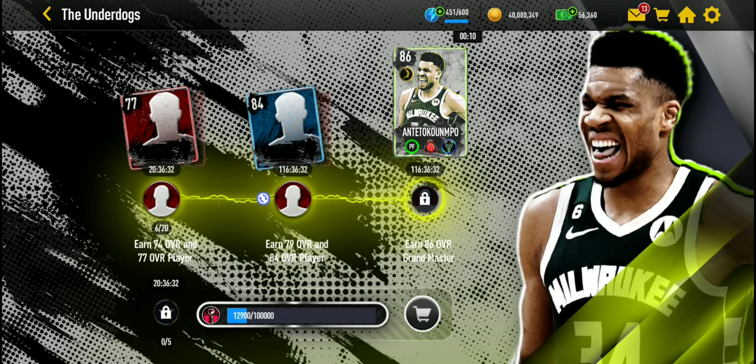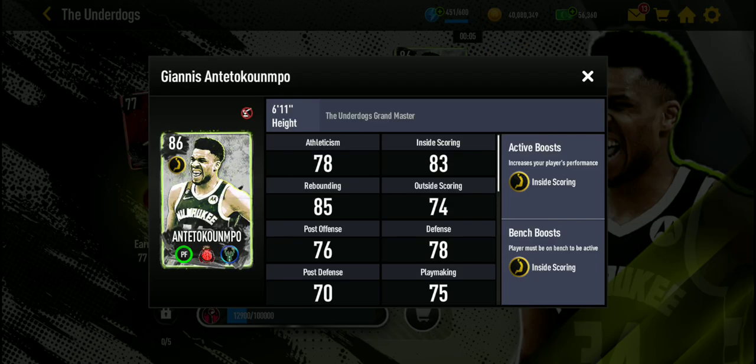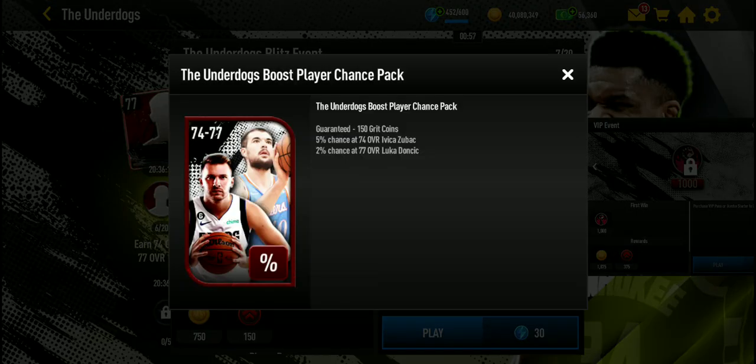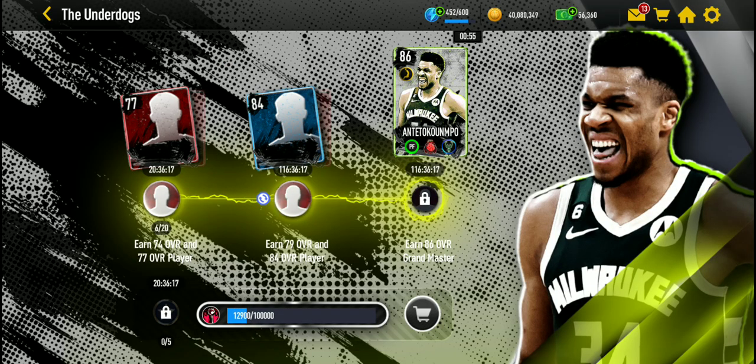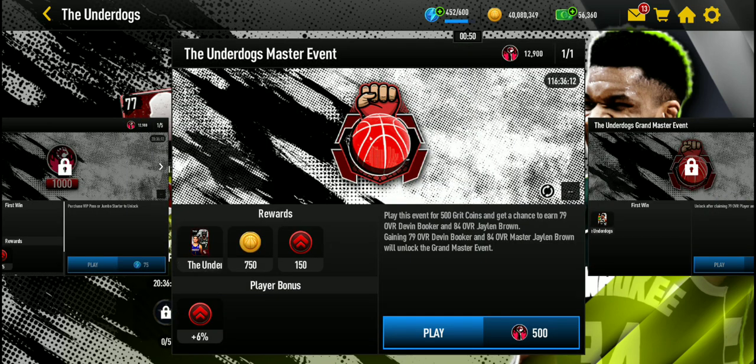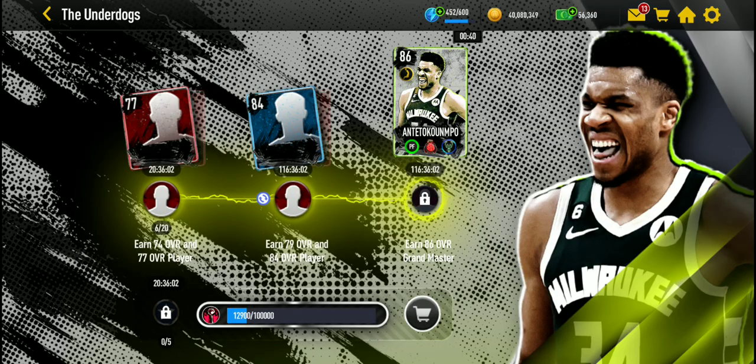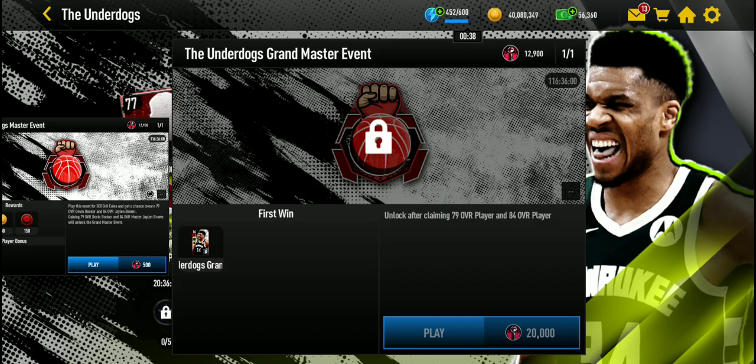Let's go into the map. Here is how you get the Giannis 86 with a high inside scoring gold position boost. What you want to do is play all these events — you'll be able to get packs where you have a chance to get Zubac and Doncic. I have both of them already, so I can play this event, which gives packs where you have a chance to get Devin Booker or Jaylen Brown. And if you pull both of them, you get Giannis.